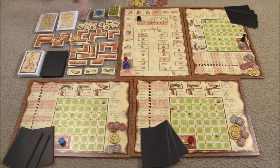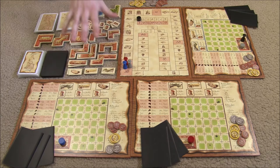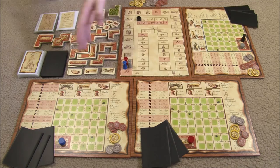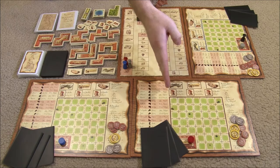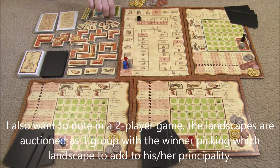The auction phase begins with the start player and then proceeds clockwise. On your turn, you get to pick a group to bid on or pass. You can only pick from these seven: forest, lakes, parks, recruiting cards, prestige cards, jesters, and builders. When you pick a group, you automatically start the bidding at 200 florins. Players can increase the bid by exactly 100. It continues around until all but one player has passed. Once you pass, you cannot reenter the bid. That player then pays the money to the bank and claims the group, marking it so nobody else can bid on it the rest of the phase.